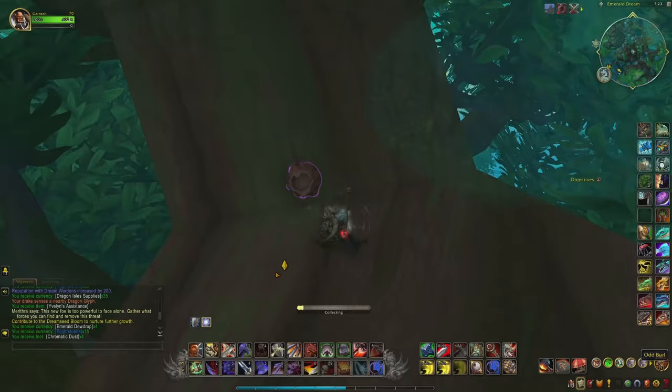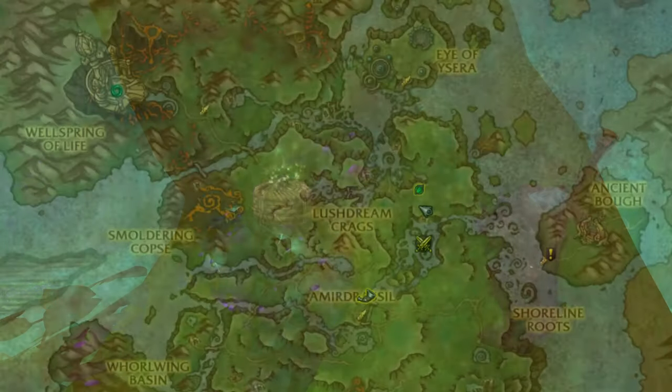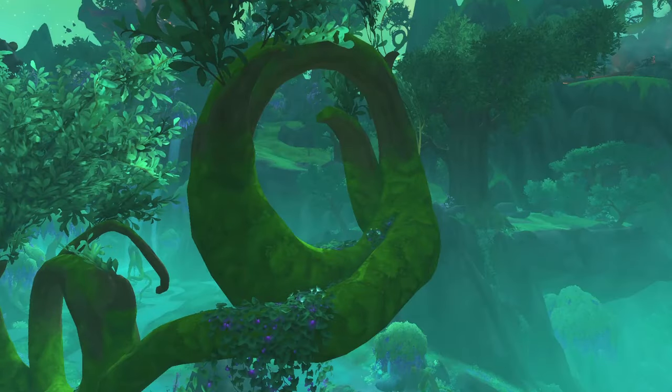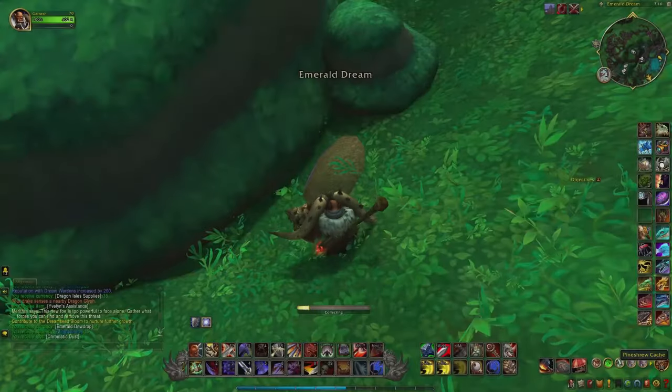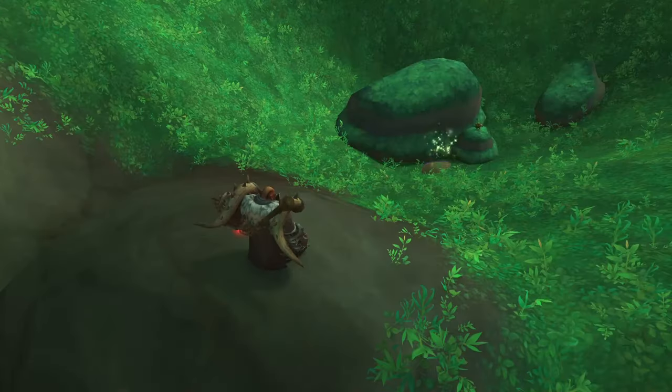The Odd Burl can be found not too far away on top of a tree at this location. The Hidden Moonkin Stash can be found further in the north in this flying tree thing — whatever, simply fly up there and collect it. The Pine Shrew Cache can be found a bit further in the north-west in the middle of this little hole in the ground.